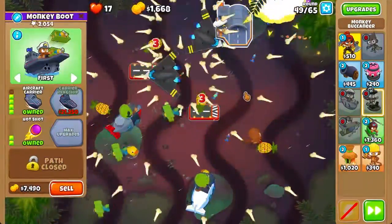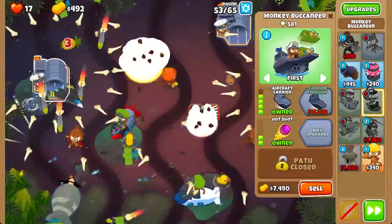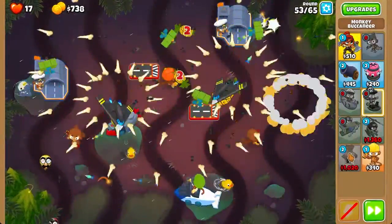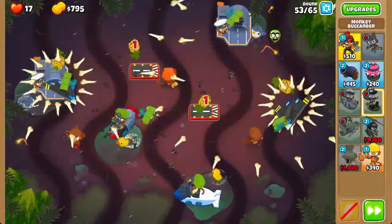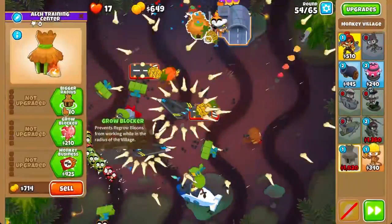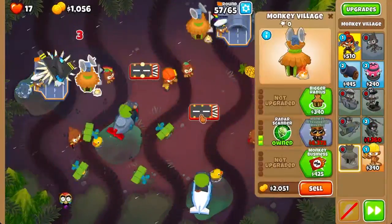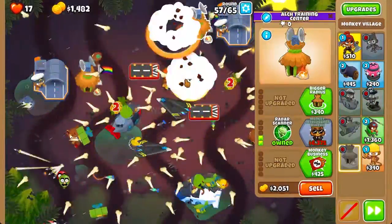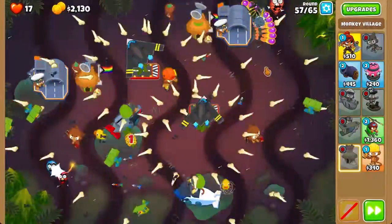We can get a boat of about 149 — not bad. Now we're going to do the same on the other side. There we go, two aircraft carriers. Now I need to give some towers camo detection because I'm not sure two camo aces is enough, so we're going to place two villages one at a time and get a 0-2-0 radar scanner. Placed right next to the boat, it should provide more than enough camo detection. Let's see whether this lasts until round 165.